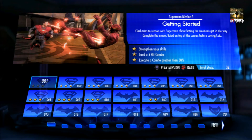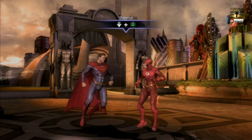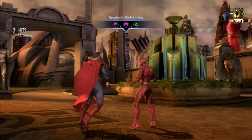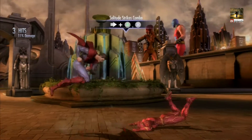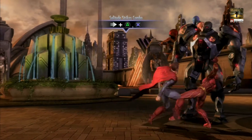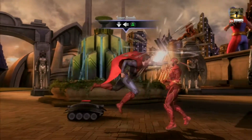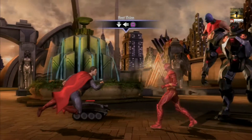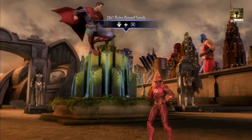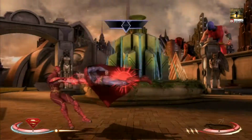This first mission is called Getting Started. It's against the Flash and it's definitely the easiest one. All you need to do is get a 5-hit combo and basically do all the things it's telling you to do on screen. You just need to carry on pressing all the buttons on screen — you don't even actually need to hit your opponent with it, just press them and it will be fine, then you end with the finisher and that's mission complete.